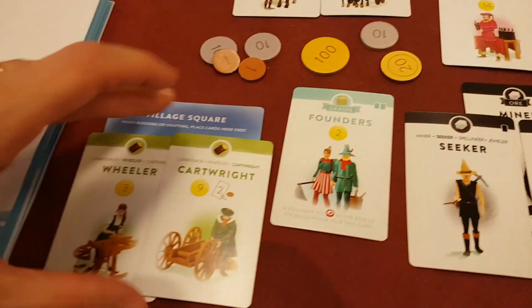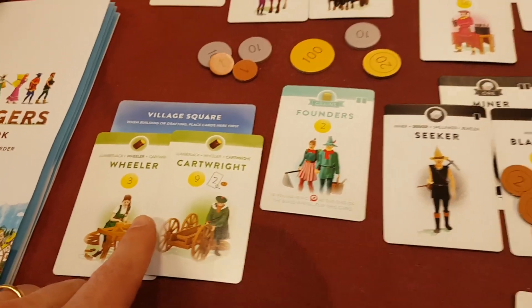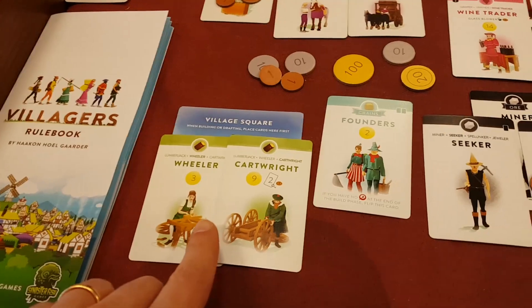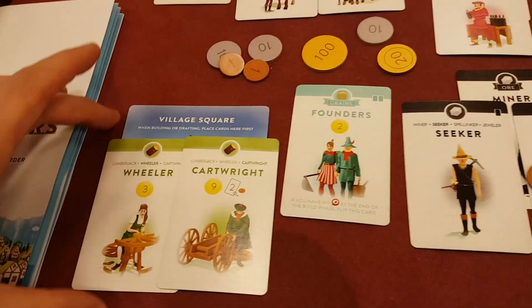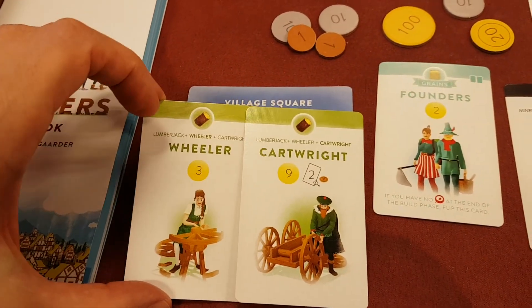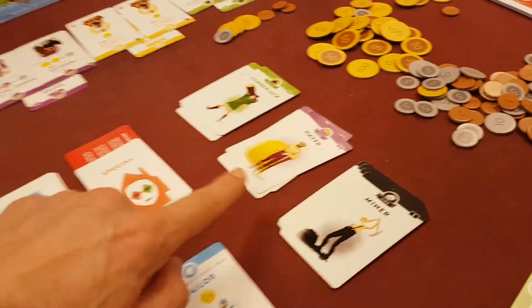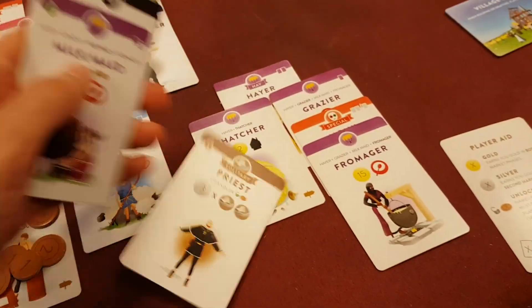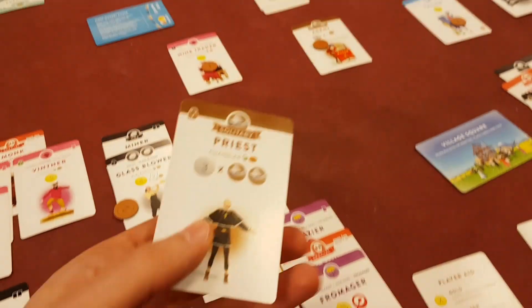You're going to acquire a bunch of cards, and then after that you refill the road for next time. Then you're going to build this in your village. In order to build a wheeler, I need a lumberjack. Now I don't actually have a lumberjack, but he's one of the basic villagers — you can always acquire these when you're trying to build things. But you'd have to discard one of your other cards. So maybe I don't need this priest, so I'm going to discard him.